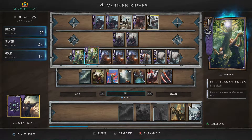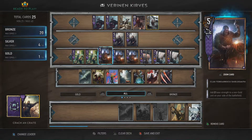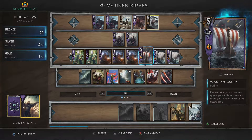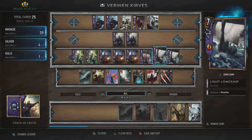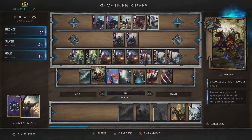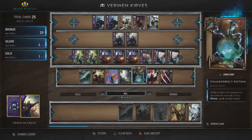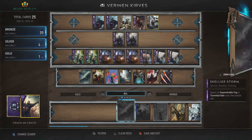I also have two Priestess of Freya, which resurrect a bronze non-perma-death unit, a Clan Tordorak Shieldsmith which adds two base strength to a non-gold unit on my side, a War Longship which removes two strength from a random opposing non-gold unit whenever a unit on my side is destroyed or I discard a unit, a Light Longship which is simply immune to weather, Skellige Storm, Stamilford's Tremors, Commander's Horn, two First Lights, a Thunderbolt Potion, two War Cries, and two Lacerates.